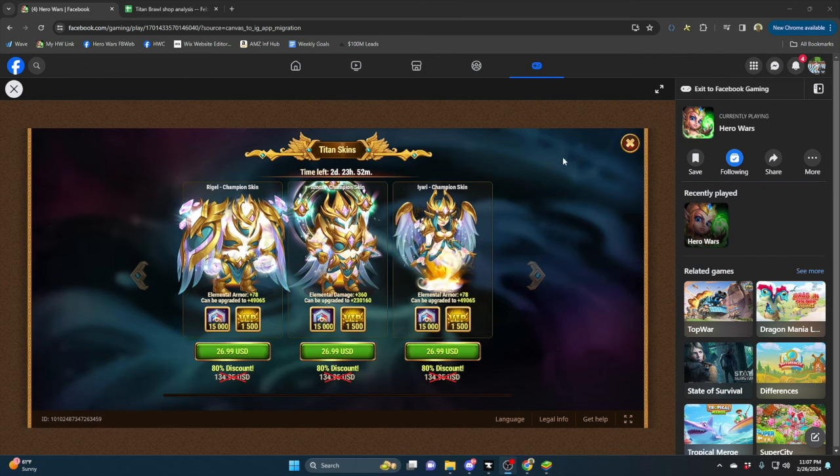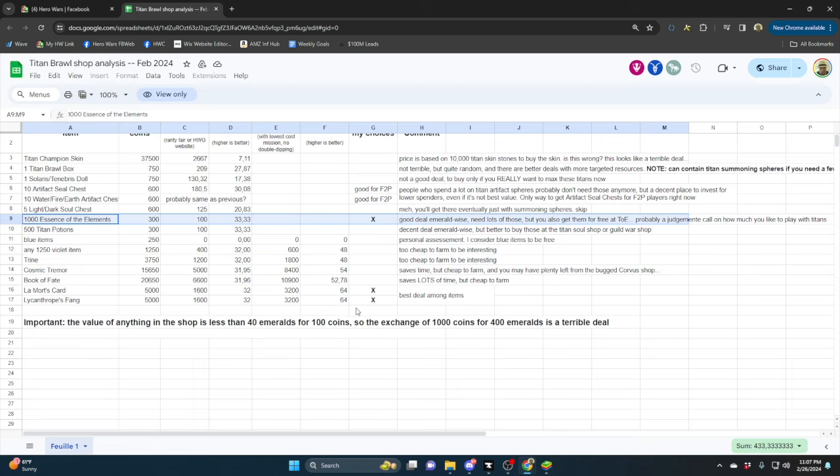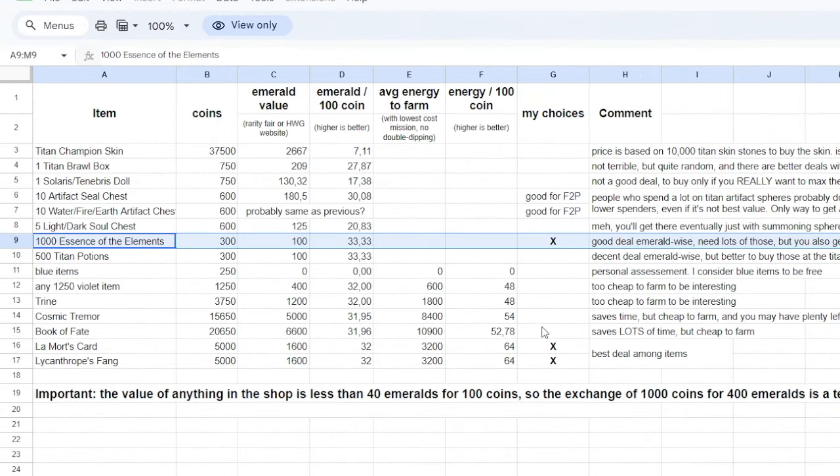There is a task for skin stones, so it's not going to be a terrible value. And you might want to use a couple of these guys in the future. I wanted to share with you this spreadsheet talking about the best brawl shop buys. Thanks to Calorie Fair for putting this information together, pulling the information from the Hero Wars guide.